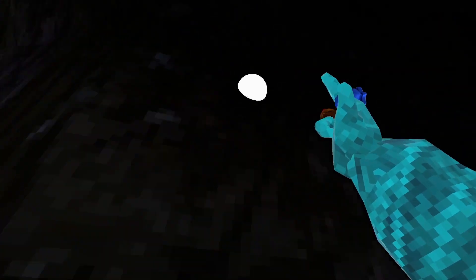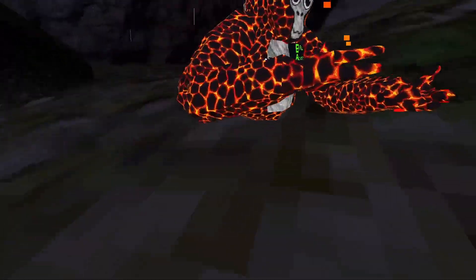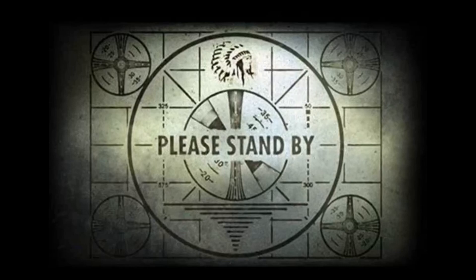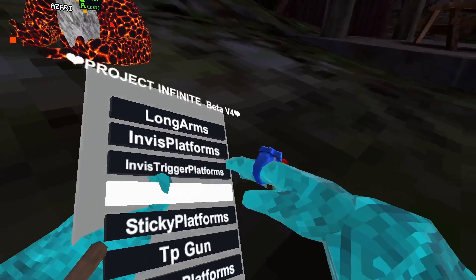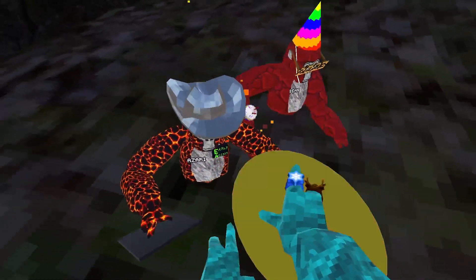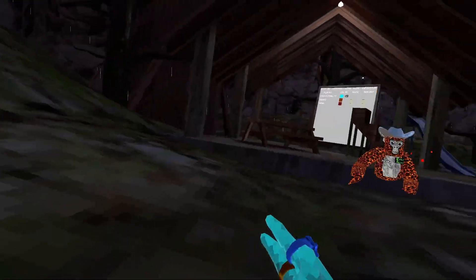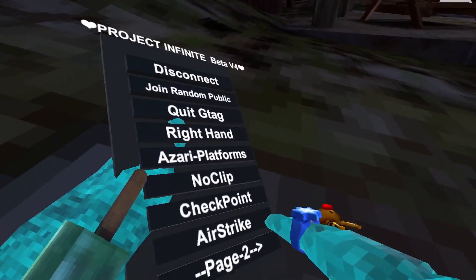Next page — long arms and invis platforms. Oh my god, do I have no clip on still? What happened, my arms are gone! Yeah, you have to be disconnected for the RGB. Well, sticky platforms are cool — they're just ovals that stick to your hands no matter what. PP gun — this works. Trigger platforms — these are just platforms but you use your trigger.